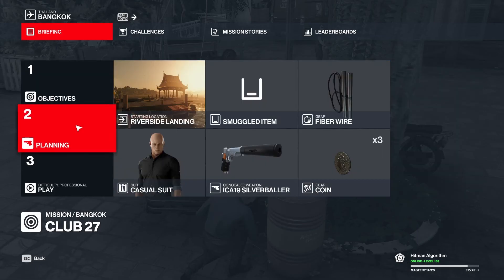Hello, Hitman fans! In this video, we poison Jordan's cake with Lethal Poison. Bring Lethal Poison with you. If you don't have any, don't worry, I'll show you where to find some. Ken Morgan will be killed by the exploding tuk-tuk. Let's begin!